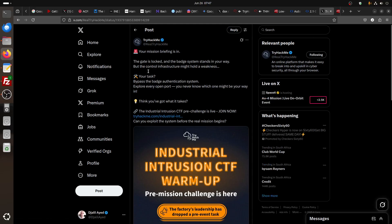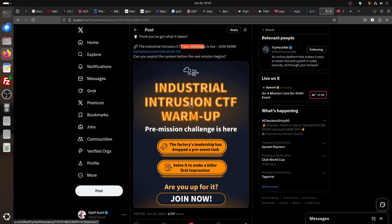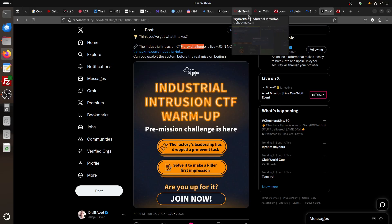Yesterday they released this — I saw it on Twitter. They said: the gate is locked and the badge system stands in the way. Your task is to bypass the badge authentication system and explore every open port; you never know which one might be your way in. This entrance pre-challenge is what I'm doing a write-up for — not for the main one. The factory ship has dropped the pre-event task; solve it to make a killer first impression.